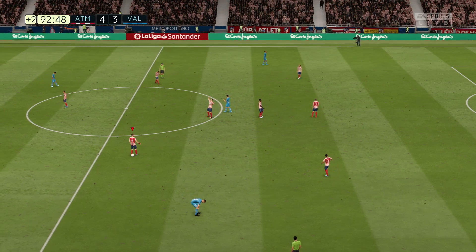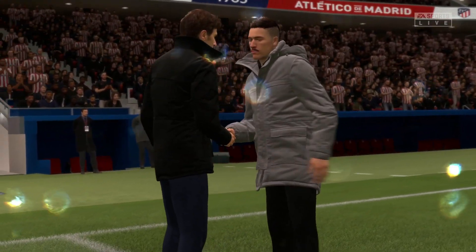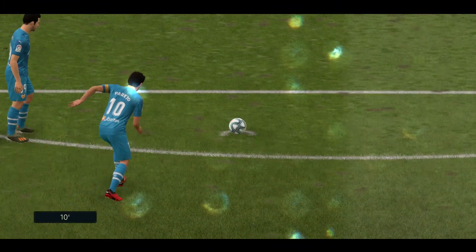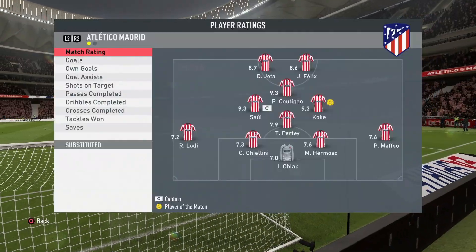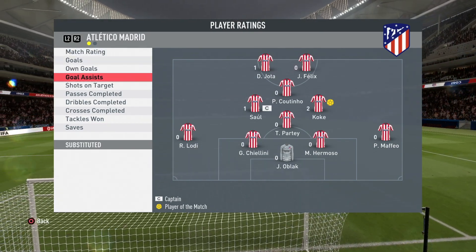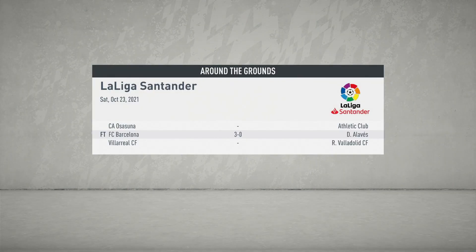Three points to Atletico Madrid. A very, very good game, a very entertaining game. We do pick up all three points after going 1-0 down - we fought back and held on to our lead. Brilliant game by the midfield - Saul and Koke. Joao Felix got a goal for himself as well, but definitely Saul had the best performance on the pitch today. Koke got a 9.3, Coutinho got a 9.3, and so did Saul. The three midfielders all got one goal. Koke got two assists, Saul got one assist. Saul and Koke, the old guard, very well in that game.